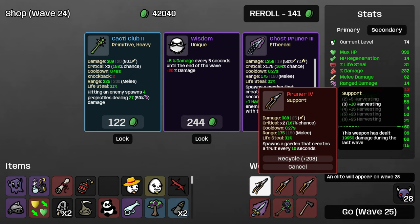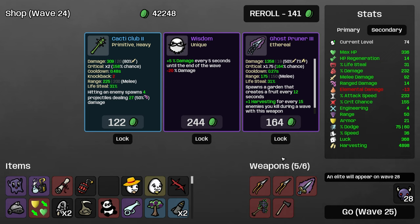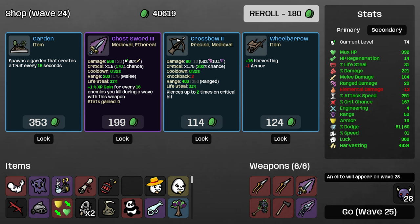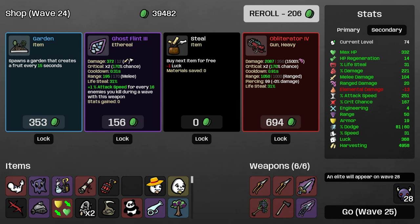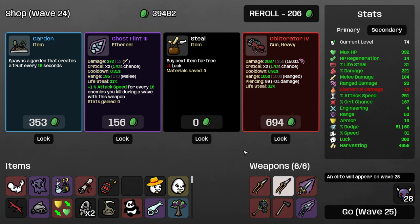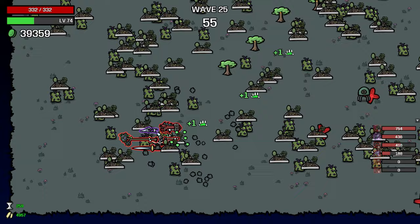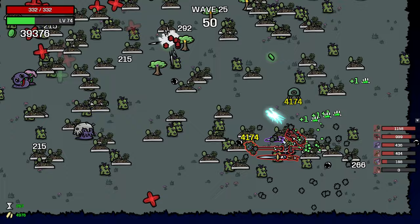Ghost pruner. Big arms — sure. That is an obliterator. We don't have much range damage, but we could have a lot of range damage. What if we just took it? It also attacks pretty fast with our attack speed. We don't need pruners, so why not?